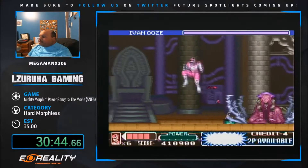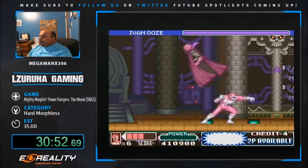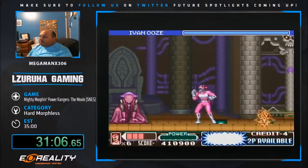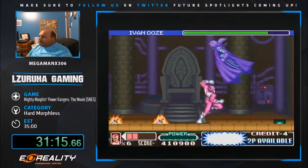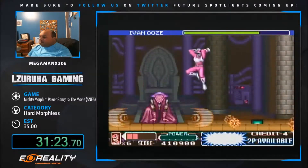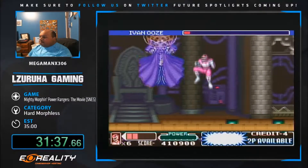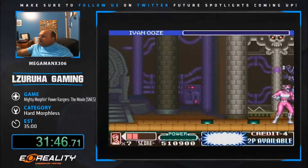Final boss Ivan. He takes three hits - he'll do that shockwave attack with spikes coming out, just back away from him. I want him to go into the right corner and be a good boy. I don't want him to spam those energy orbs - he can get pretty spam happy, doing like three at a time. Final phase: he'll do that big shockwave attack which does two damage. Final hit - and done. Now you'd think the run is over? No, we still have to escape the lair.